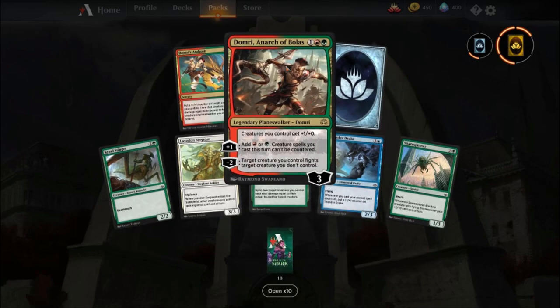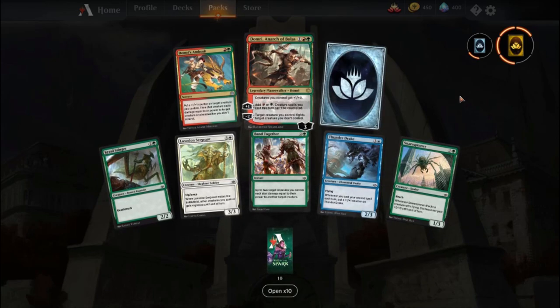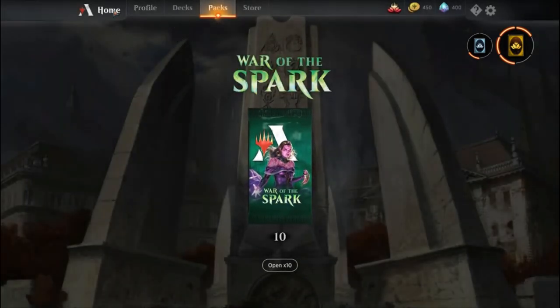And target creature you control fights target creature you don't control — so it's basically like Meet Mutiny, right? Isn't it called Mutiny? Alright, that's not bad at all. That's awesome — we got a whole bunch of cool cards.